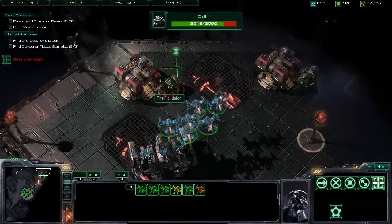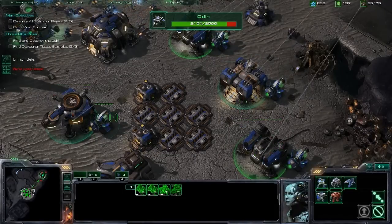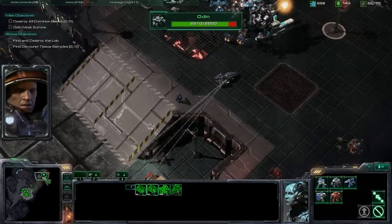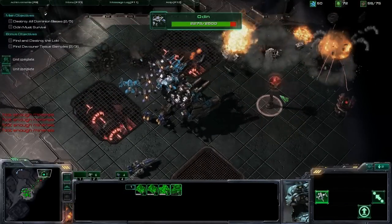I do know that basically you have these four buildings — factory, two barracks, one starport — and you can tab to each one, but it's kinda hard to deal with. I don't know, it just feels slow.